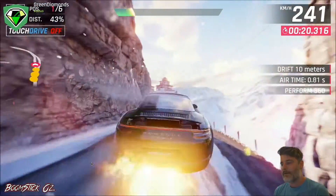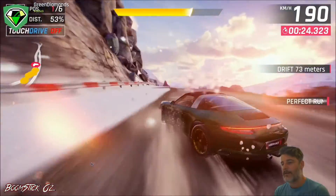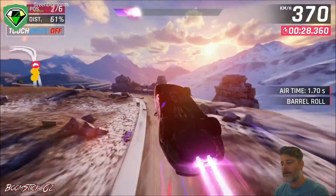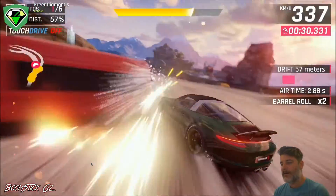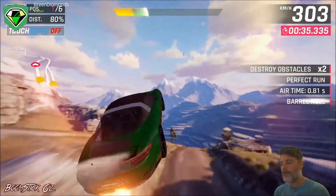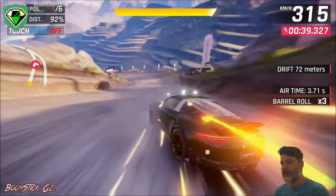Now we'll go off this jump here doing 360s and then we'll hold drift and push hard into that turn so that we can line up a shockwave off this barrel roll, picking up that Nitro bottle. Then we're going to hold drift again, pushing in hard. It doesn't matter if you bump those cars, sometimes it can help. And we'll trigger that shockwave to go off this barrel roll. We're going to do as many rolls as we can and I think that's going to cover us.